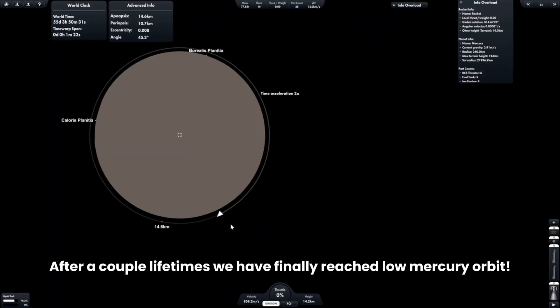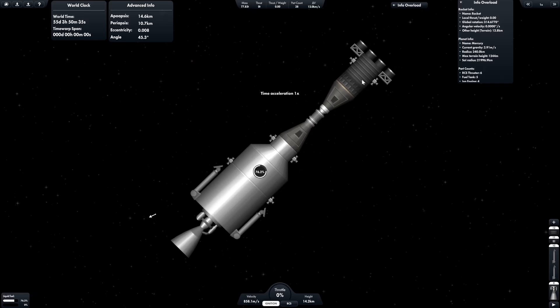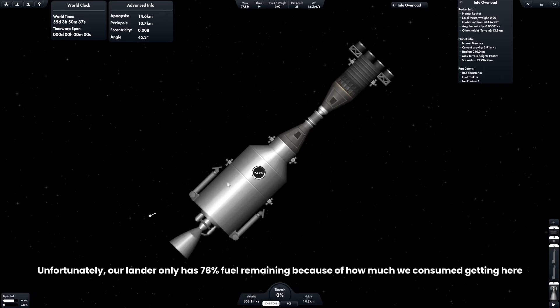After a couple of lifetimes, we have finally reached low Mercury orbit. Unfortunately, our lander only has 76% fuel remaining because of how much we consumed getting here.